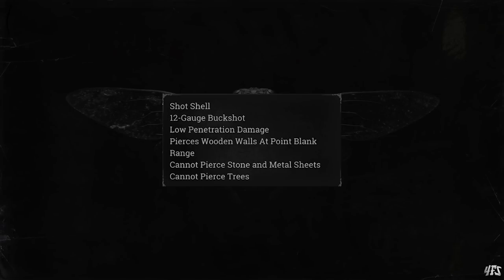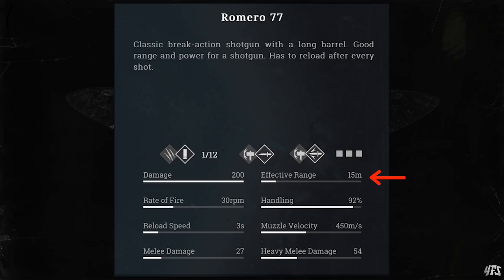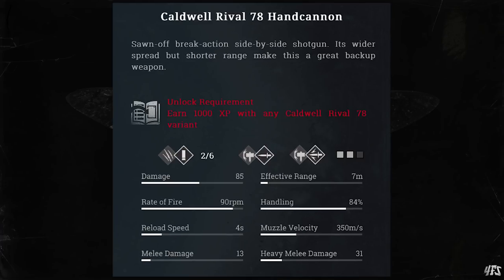Firstly, the store stats. Shotgun pellets themselves are capable of penetrating wooden cover at short range, but not trees, stone or metal, so keep that in mind. Every shotgun has an effective range stat and a damage stat. The damage stat refers to how much damage the weapon should deal to the chest at 10 meters, which is a misleading stat for shotguns because not all your pellets are going to hit the chest, and a lot of them aren't even going to hit your target at all at 10 meters. This is why for some shotguns like the hand cannons, they have a very low damage stat — they still can deal massive damage and one-shot hunters, just not at 10 meters.